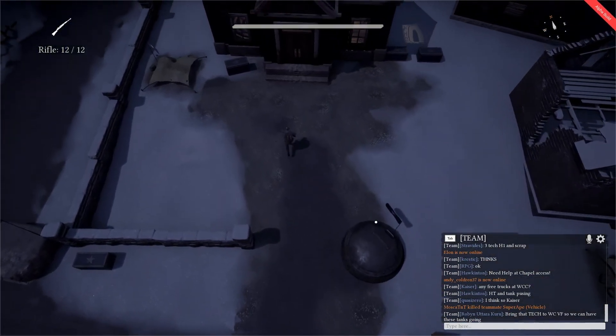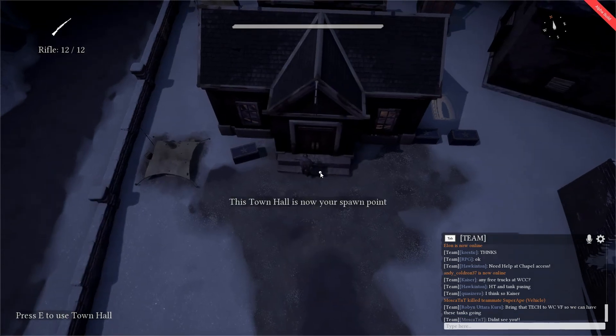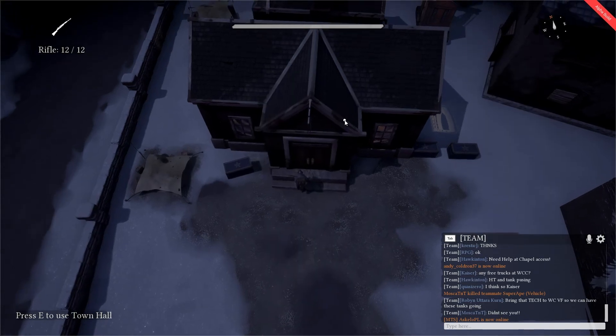Let's see if this town hall has any shirts. And here we go — this town hall does indeed have shirts or S-supplies, so if we were to set our spawn point here and go out into the wild and be shot by a colonial at some point, we would be able to respawn at this town hall.